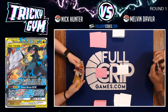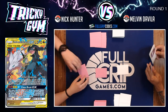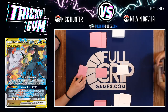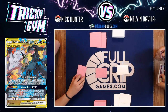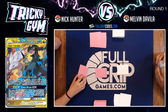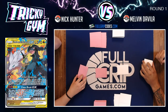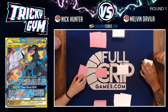Melvin with the Mewtwo and Mew deck, thinking that maybe some great catchers — which I do believe I see in his opening hand — and maybe a Megalopony and Jigglypuff Tag Team GX in this Mewtwo deck. Nick Hunter is playing his own version of Reshiram and Zekrom Tag Team GX, and he does have the Naganadels in this list.